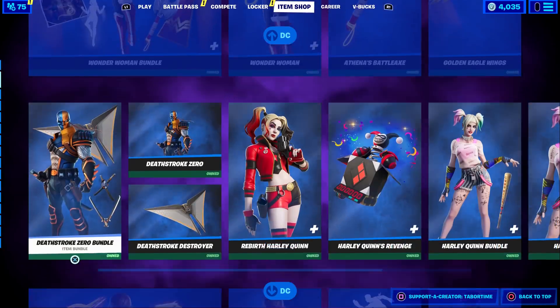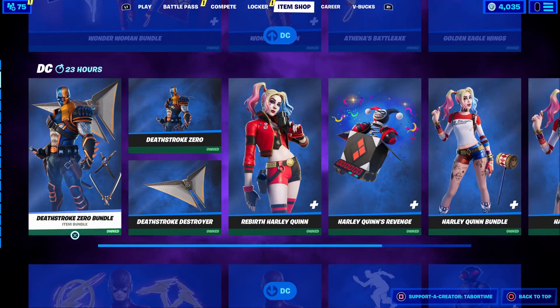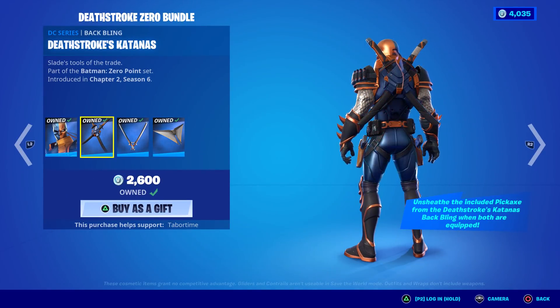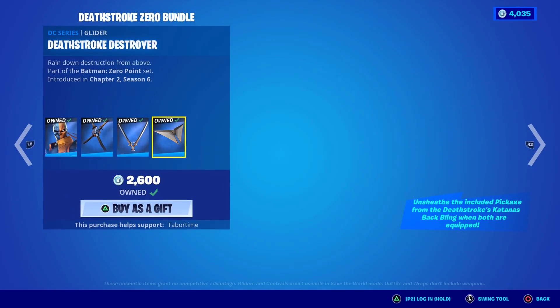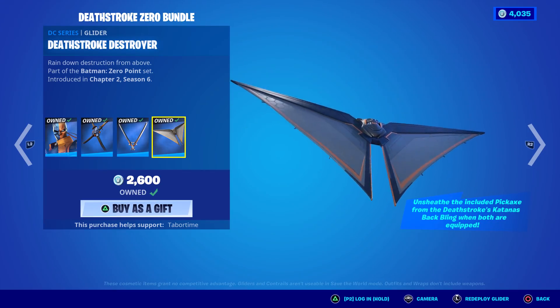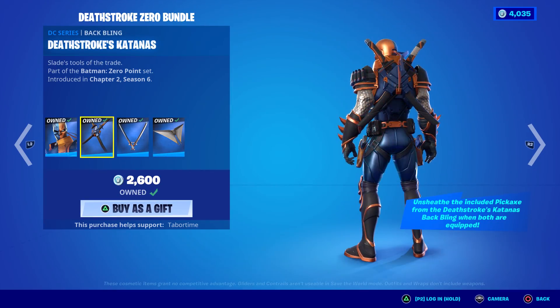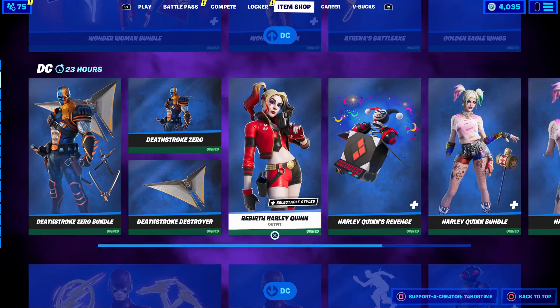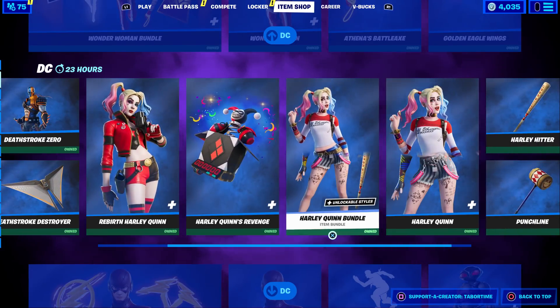I'm in love with this skin. There's Wonder Woman. We've got the Deathstroke Zero bundle — this was an awesome bundle as well, another one of my favorites just because it's got some orange in it. You don't really hear too much about Deathstroke. The glider was a little eh, but the pickaxes interact with the sheaths on the back bling which is amazing. You can buy them individually as well.